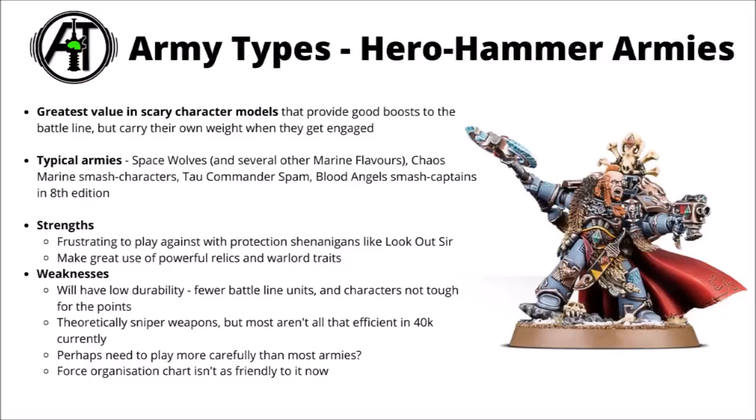For strengths, the main appeal is getting some very super top characters with often ridiculous melee damage, and having the opponent not really be able to shoot them until they get into combat — it can be kind of frustrating to play against. Characters can hide or just stand behind something particularly tanky, and almost guarantee that you get to use their fun toys on the enemy. As for downsides, if you're investing a whole ton of your points in expensive characters, in general the army does tend to have slightly lower durability overall — you're going to have less battle line units, and when the characters are exposed they're usually easier to kill than their equivalent points in foot troops. Theoretically sniper weapons could be one big thing to look out for, but most of them aren't enormously efficient in 40k currently.